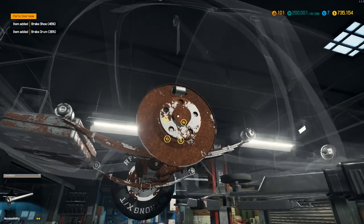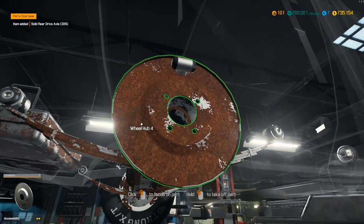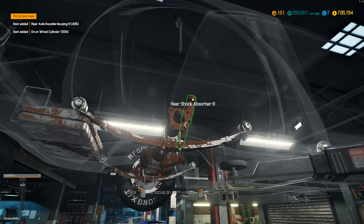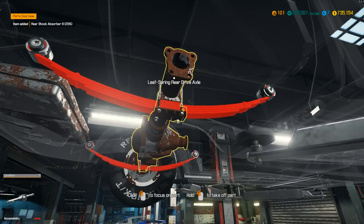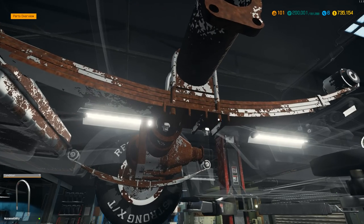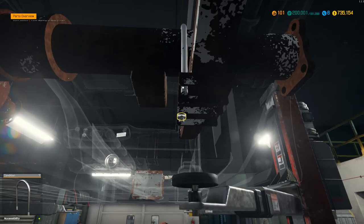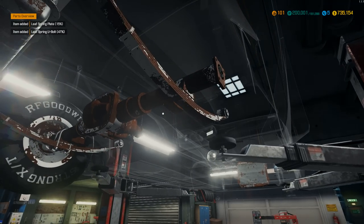Drum cylinders out, knuckles out, rear shock absorber is coming out. The U-bolts need to be next — these are fun to take off. That's probably my favorite part of the back end of the car to remove. The U-bolts are just really cool. All right, leaf spring is out of there. Let's go over to the other side now.